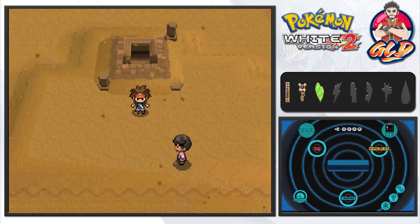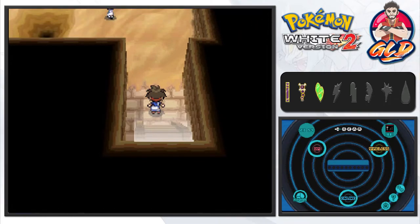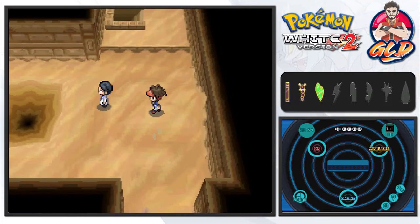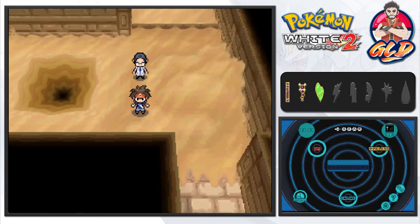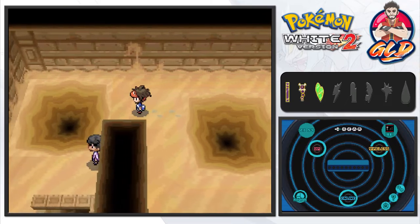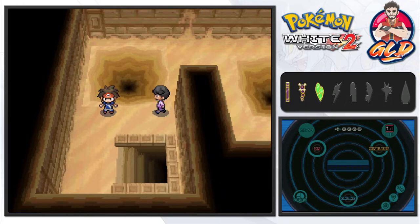We're going to be doing a little bit of exploration right here in the Relic Castle. The Relic Castle is a little bit famous for being all relic and everything — the quicksand and all that. One of the Pokemon you can actually find here is Volcarona, and you just have to pass everybody to find it.